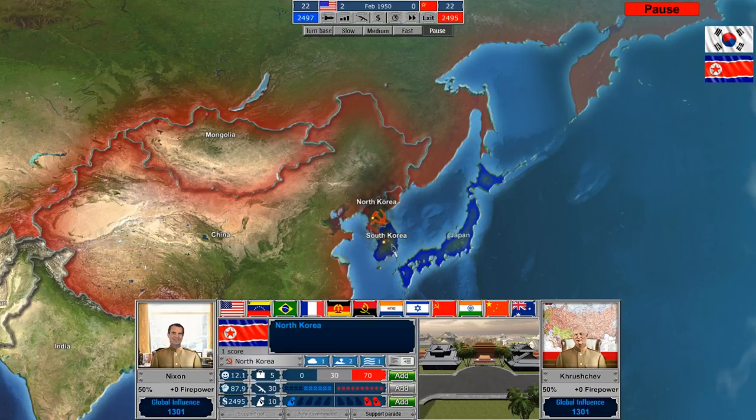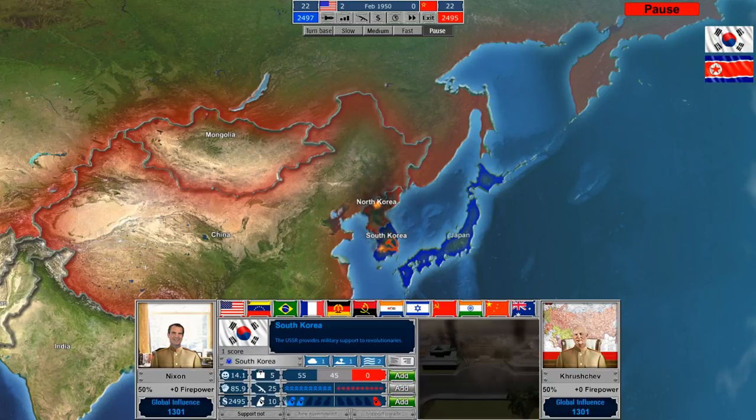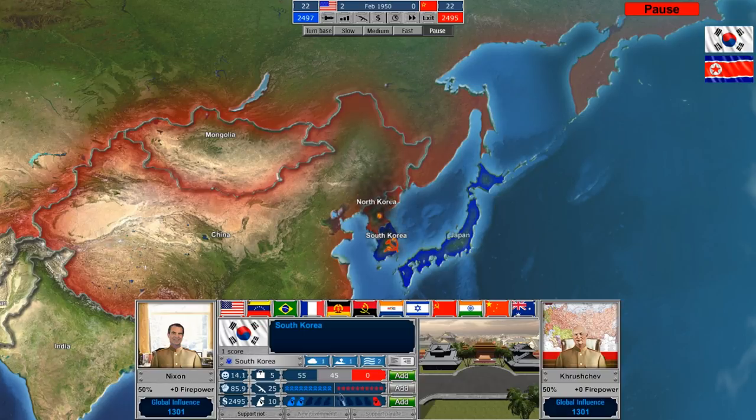We've got 30 AK-47s, meaning we can assign military units to fight in South Korea to support the North Korean regime. It just costs us five military units to bring our forces up to parity with the allied forces. Additionally, we have 10 spies, so we could increase our spy network to counter the enemy. Spies allow us to do things like support riots. The South Koreans had a parade supporting their government, which increases the smiley face figure representing support.